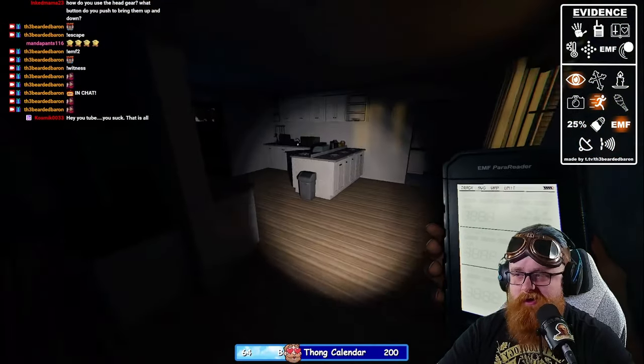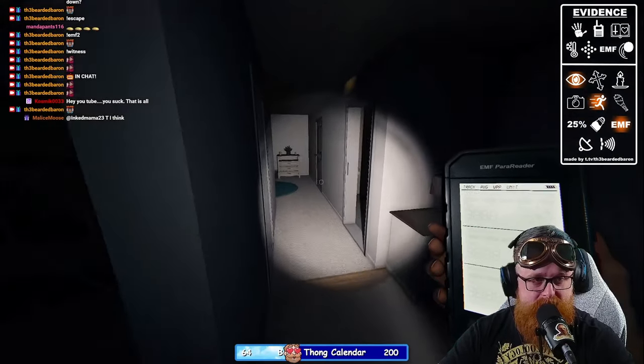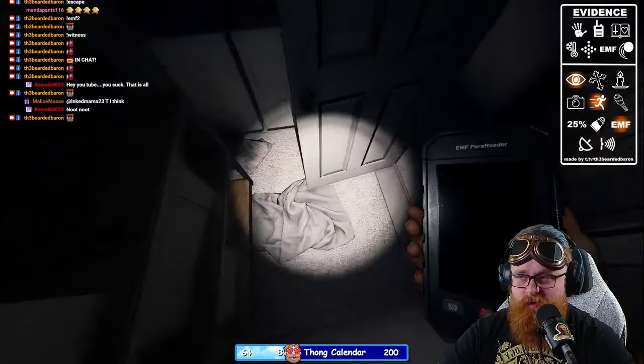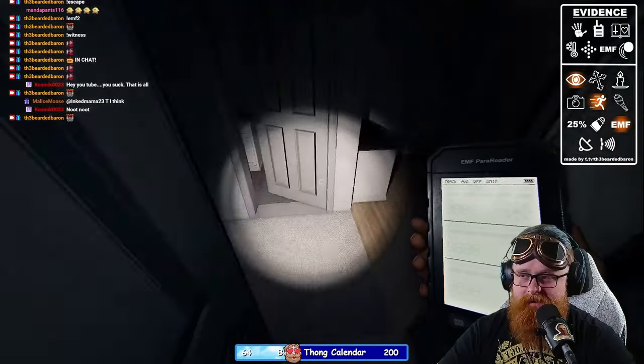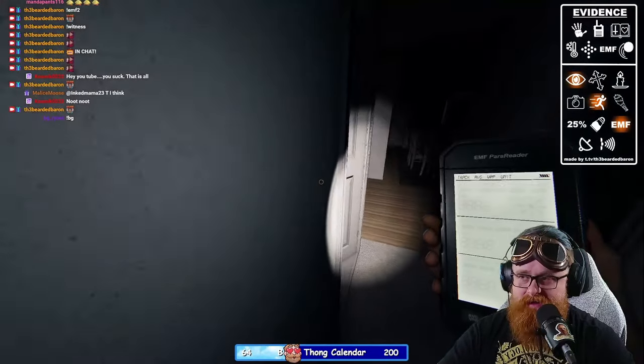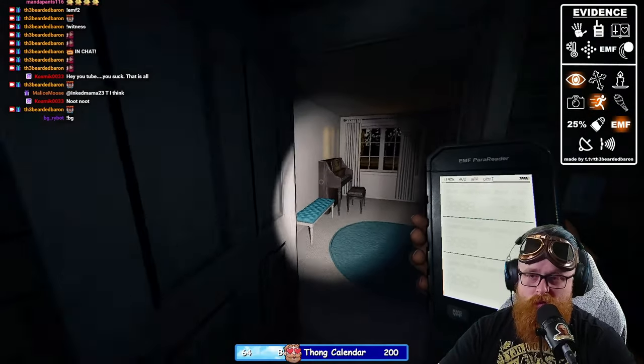First things first, we've got to find the ghost room, find the bone, and find the cursed object — what we always want to try to do. We got an Ouija board — nice. Now we can leverage the Ouija board to help us find out more information.